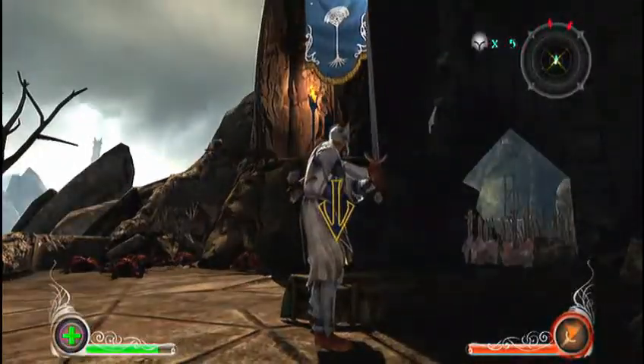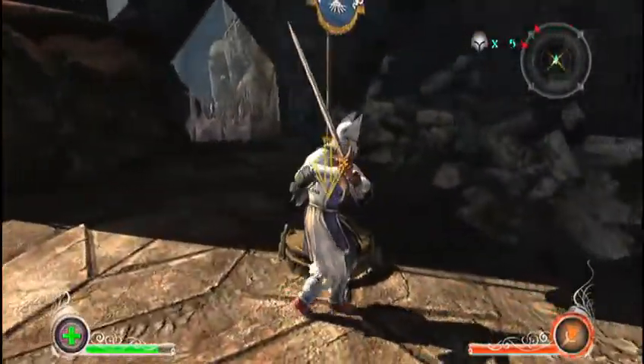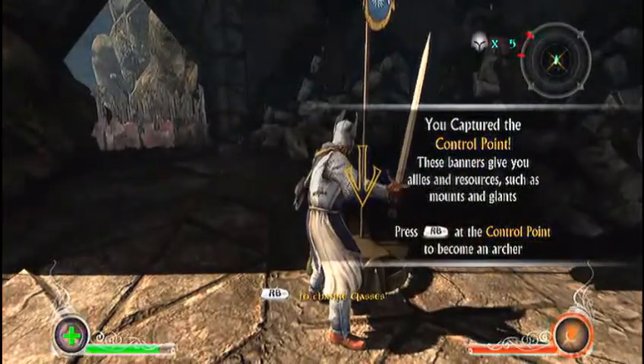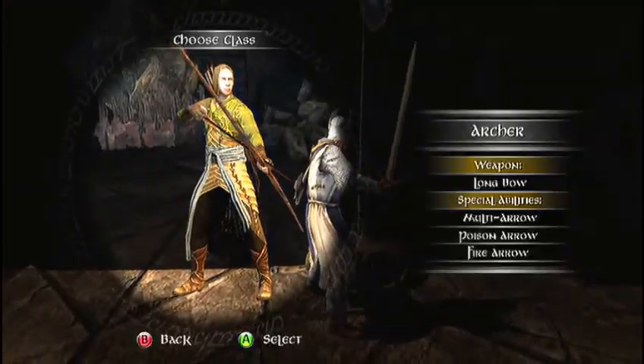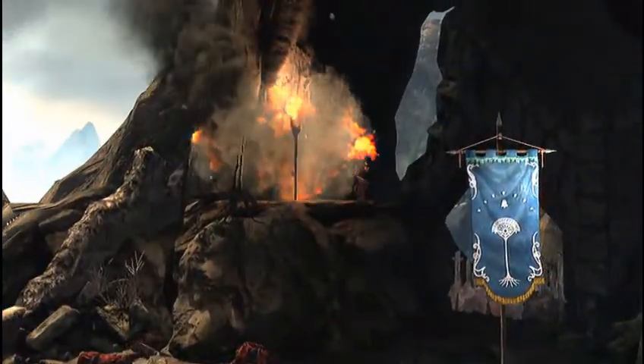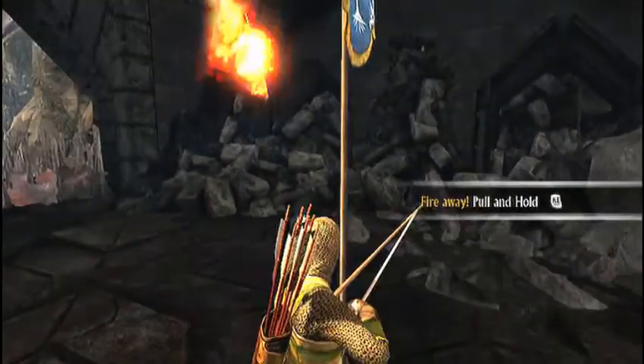You can also go up to it, hit the right bumper, and change your class to anything you want. RB — change class. Switch to the Archer, whatever class you want. There's only four classes.